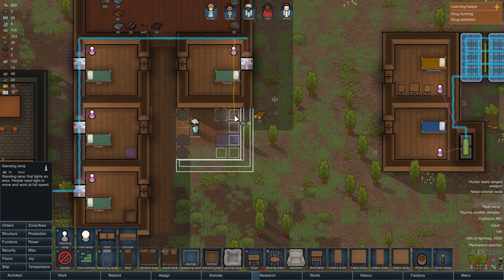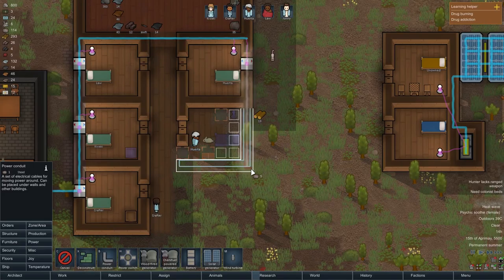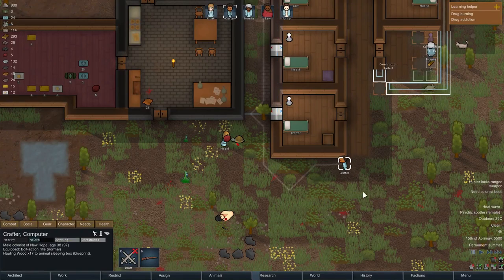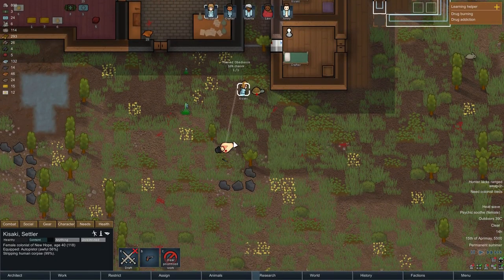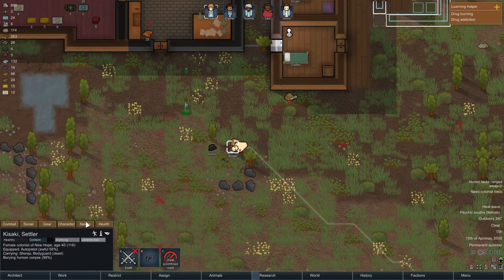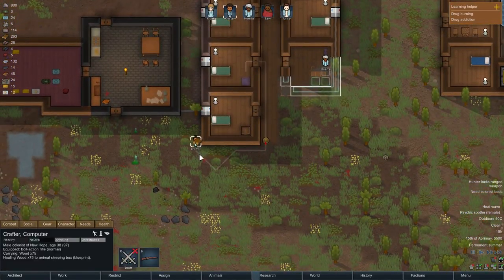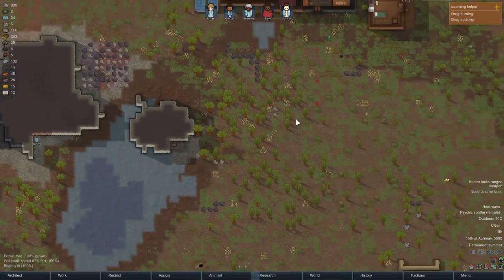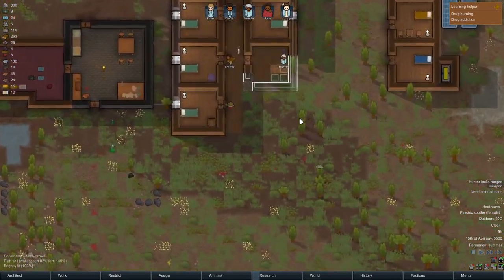We need a bed and a standing lamp as well, which should connect to the power grid. I'll run power conduit through the walls in case we need it later. Crafter — sleeping spot yes, do that ASAP. Johnny is right away starting to mine — perfect. Let me just check: strip the body, bury it. Checking needs — hot environment, slept outside, corpse in area for Crafter.